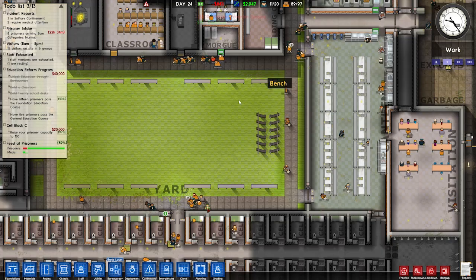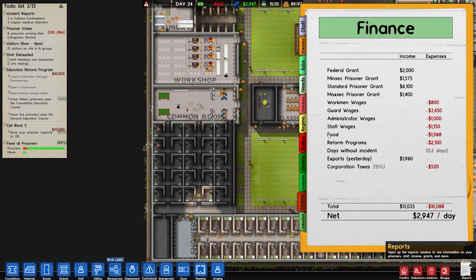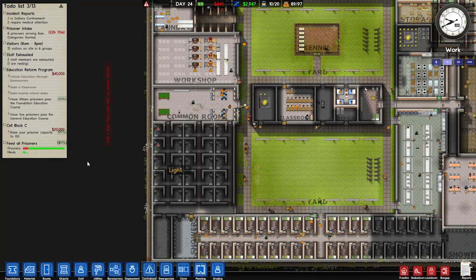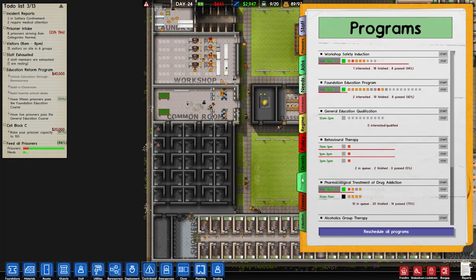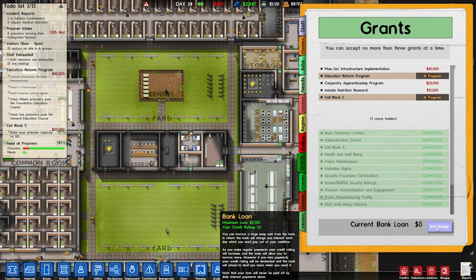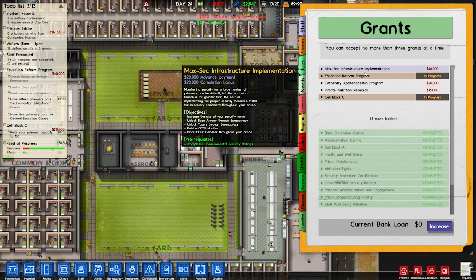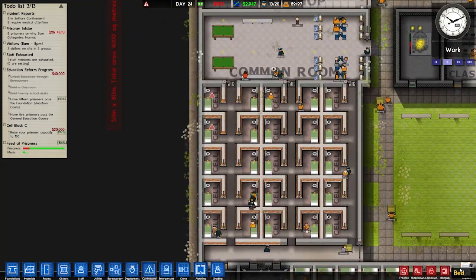I need to expand the canteen out this way a little bit because it's definitely too small at this point. When we get to having supermax and protective custody areas I definitely want to do different regimes, because I have not even touched those yet. I found the bank loan option — grants, bank loan. Credit rating 1.0, maximum loan $2,500. Oh, I could have just got a max sec grant for $40,000. We've got minus $800 so I'm going to do that now.